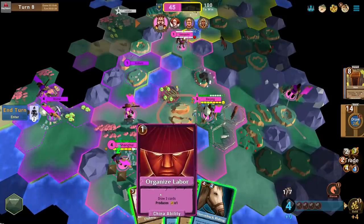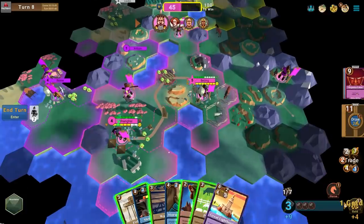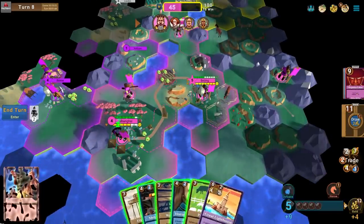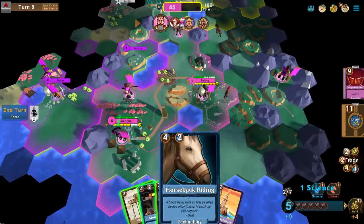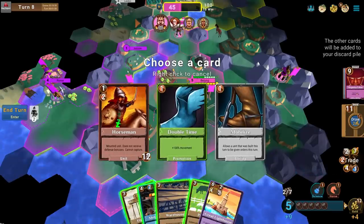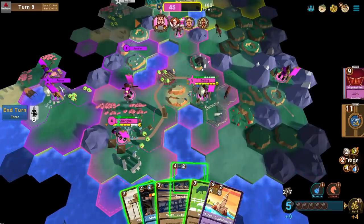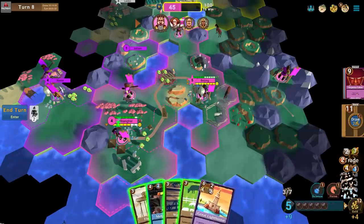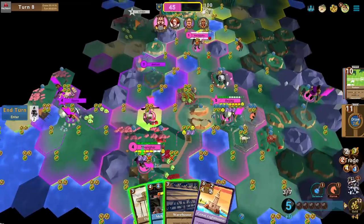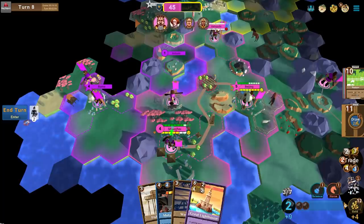Let me organize labor and draw some cards. I'll destroy the scout — I don't need it anymore — and that gets me a science point for future technology. I'd love to do Horseback Riding because I have a lot of horses. I'll put Horseback Riding as a saved tech and try to delete something next turn. I'll build another Pasture on these sheep to get more luxuries to keep my cities happy.